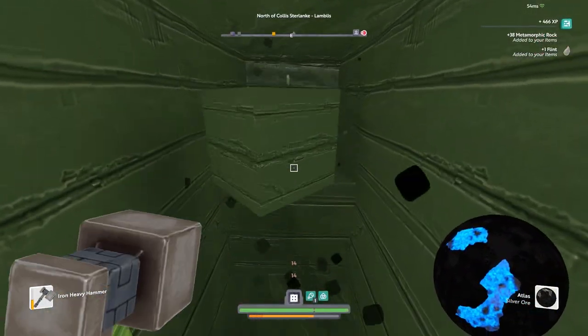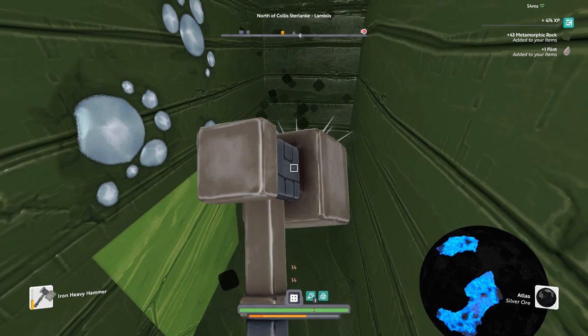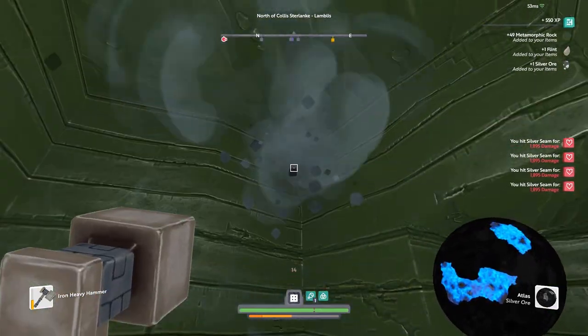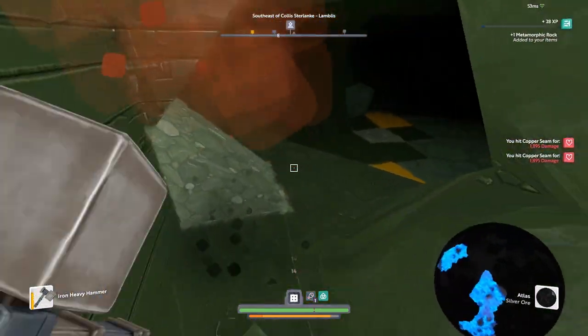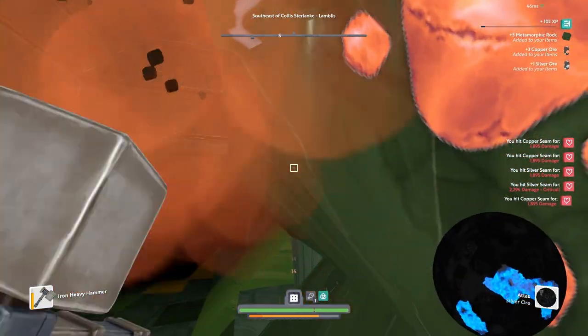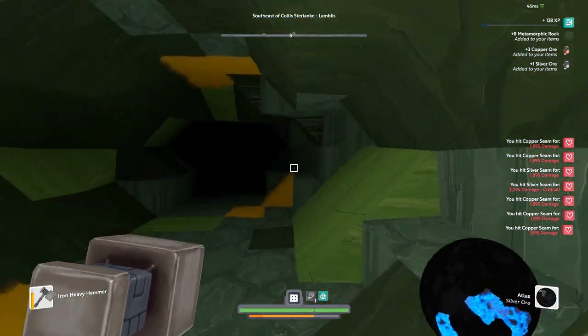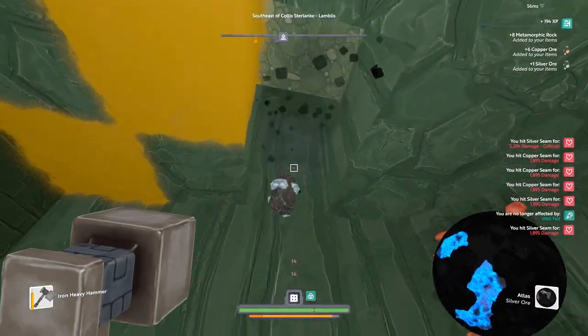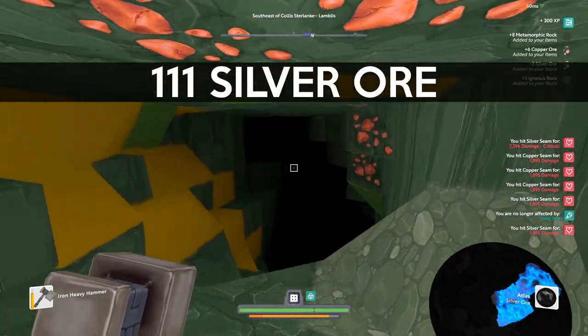To wrap this video up, I'm going to give you some actual figures. I went mining for one hour exactly. Keep in mind that I had 8 out of 8 dexterity and enough damage to one-shot blocks with an iron tool. I do have full luck, but for each block I mined I only got one silver. After one hour of mining, I found 111 silver.